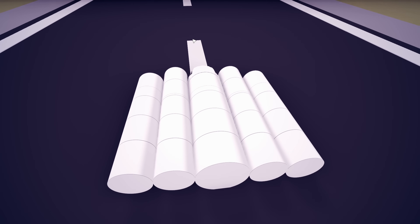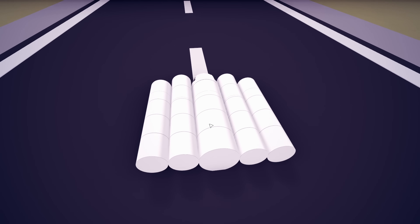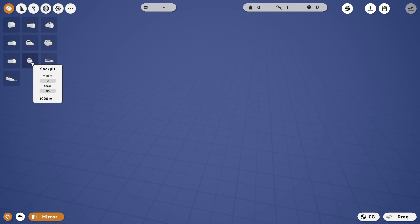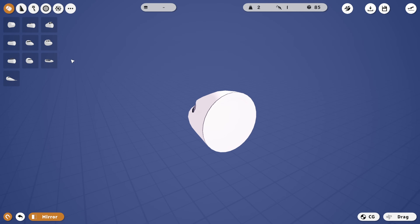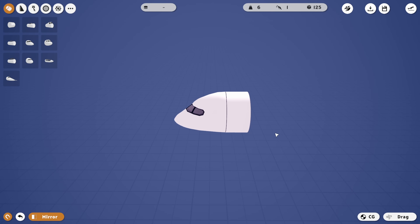We're going to have one in the center and then two strapped to either side. It's going to be pretty weird, but let's get to it. We're going to start out with the main cockpit right here. This is the biggest cockpit in the game and it just makes sense to use it, so let's go ahead and shove a piece to the back of there.